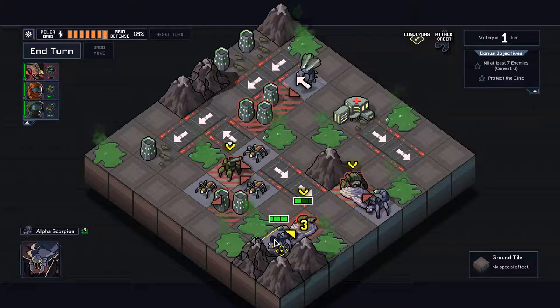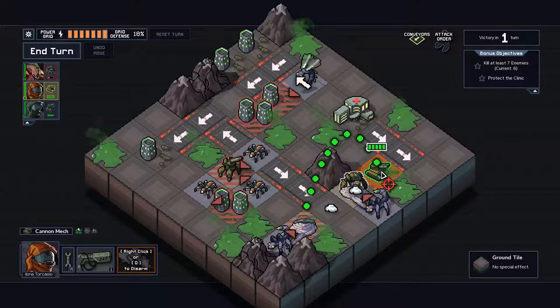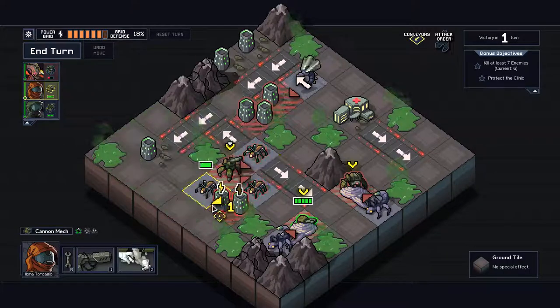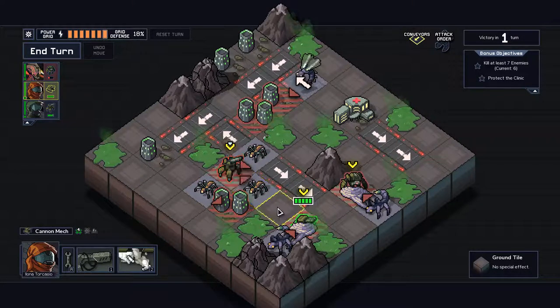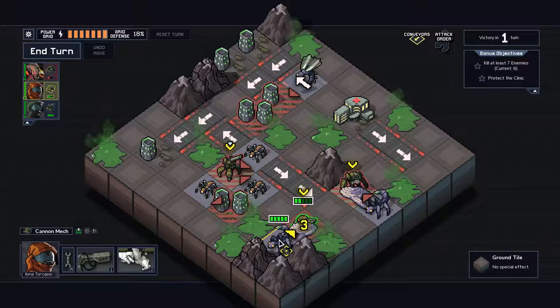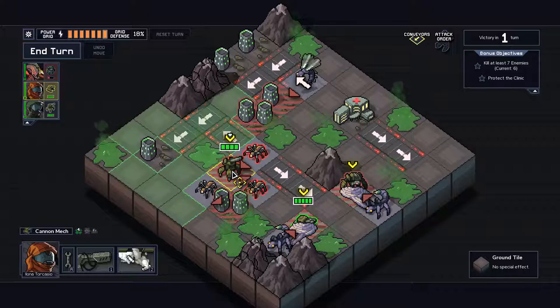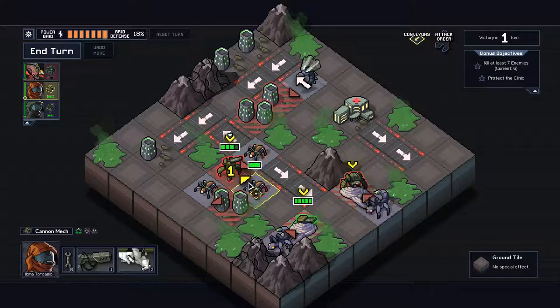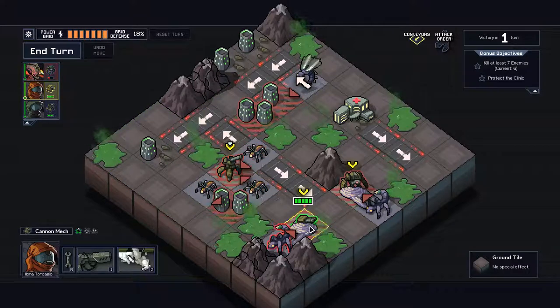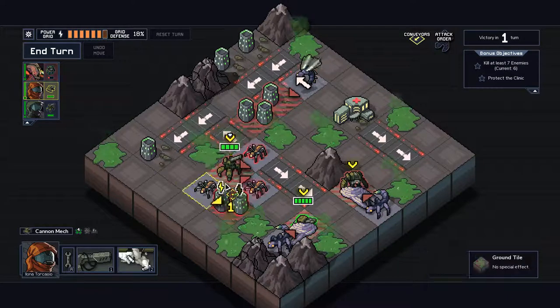I can ignore this guy, can't I? No way — that is so cool. So there are three units to be worried about. I think I could ignore this unit. If I kill this unit, I should be able to move this guy four tiles over to here and kill this guy — save my own unit and still take that one grid damage.